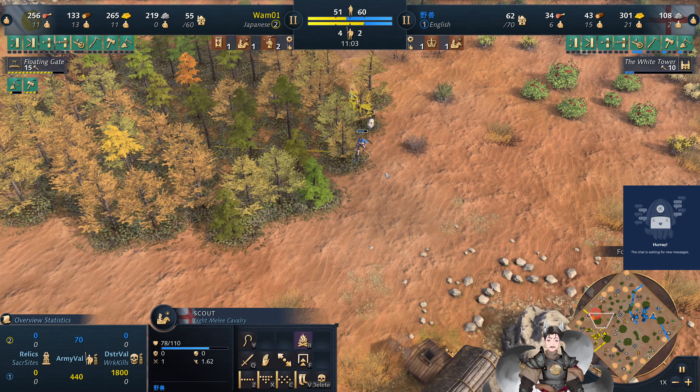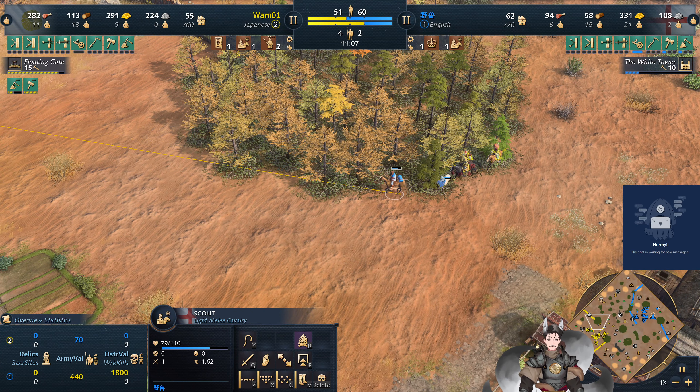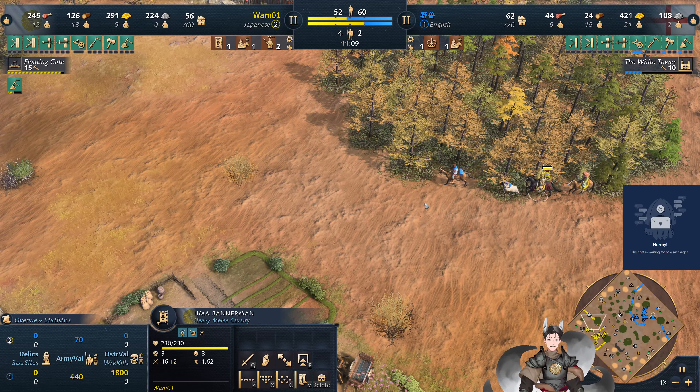This is one reason why I always say it may be a good idea to keep a sheep following your scout at all times, because that sheep is blocking the movement of that bannerman.